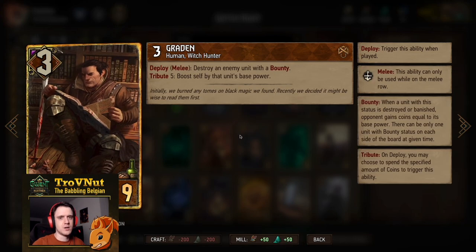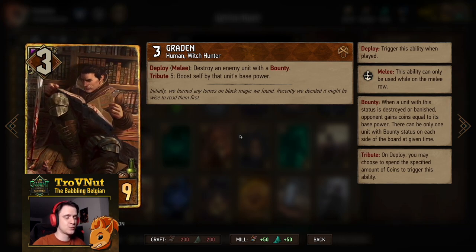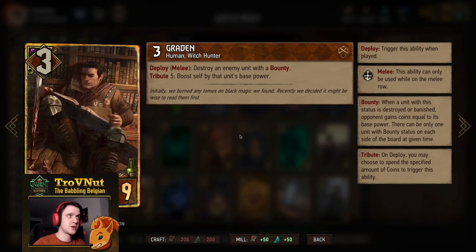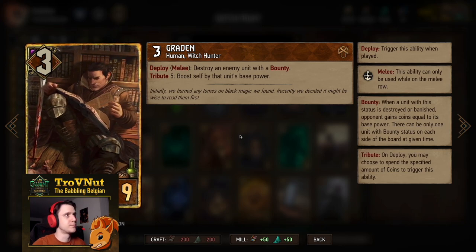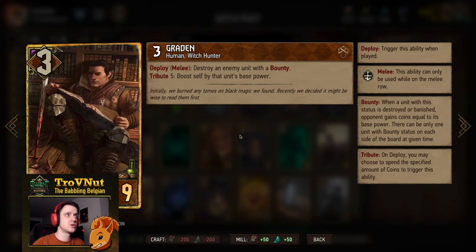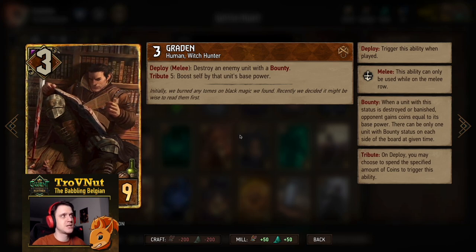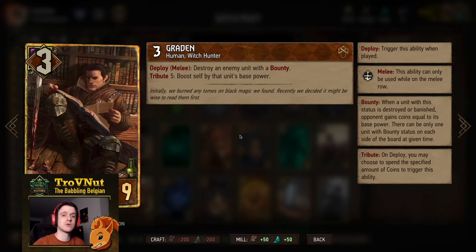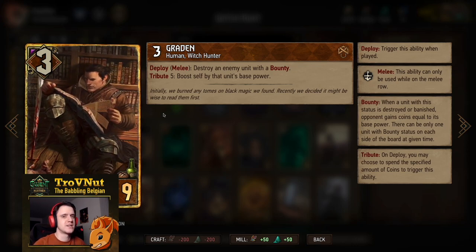Next, Graydon — our tall removal card: three power for nine provisions. Very dangerous if you brick it. Deploy him on melee and you can destroy an enemy unit with a bounty. If you also pay his five-coin tribute ability, you boost yourself by that unit's base power — which could be very powerful especially against Monsters or Nilfgaard, where those twelve points can easily go onto Graydon himself.